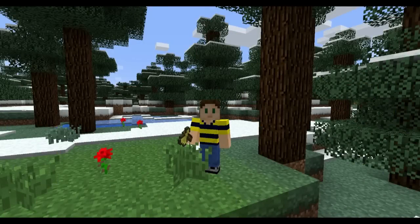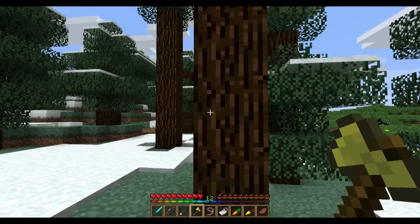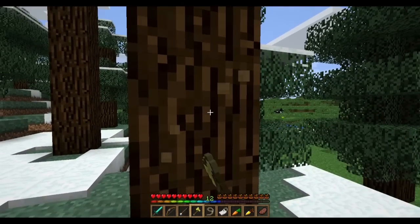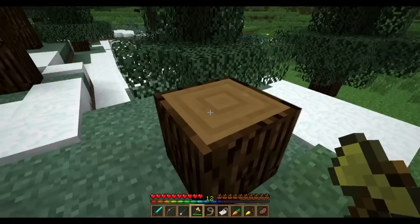Hey guys, it's Adam aka Swimmingbird and welcome back for some more Minecraft. I'm just going to test out my little golden axe here, going to sharpen it up by chopping some wood. Hope you guys don't mind — look at this, delicious chocolate spruce.